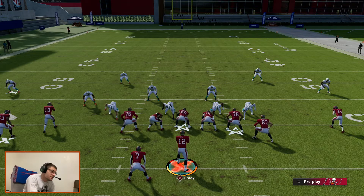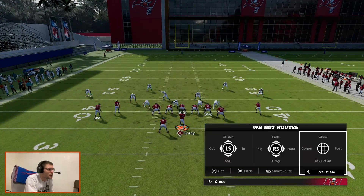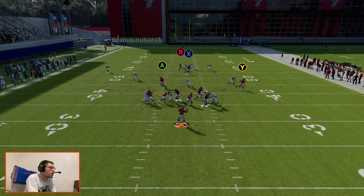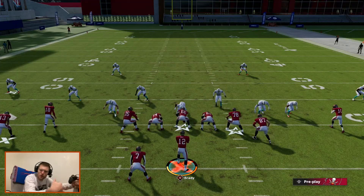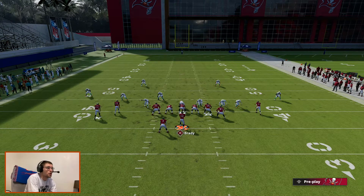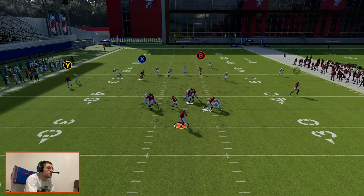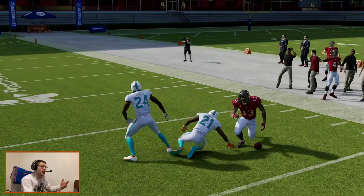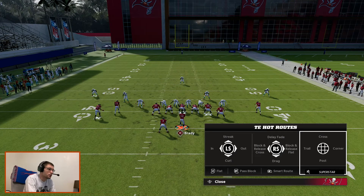It keeps them thinking you're not just going to throw the crossers deep every time. You can also check the ball down to Gronk. Maybe you don't run crossers on Gronk and Johnson — maybe you just put those guys to the flat and run your crossers with the outside guys. That's another really good concept. And that's why I like to block the running back — once you block the running back you get a six-man protection. It's really tough to stop.